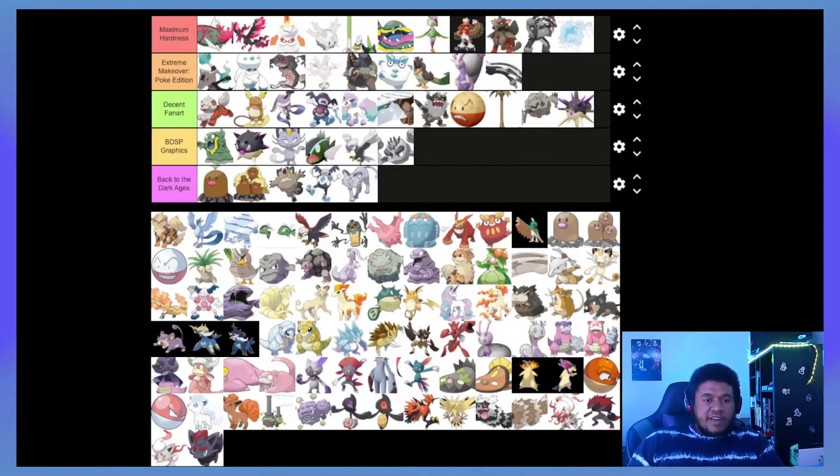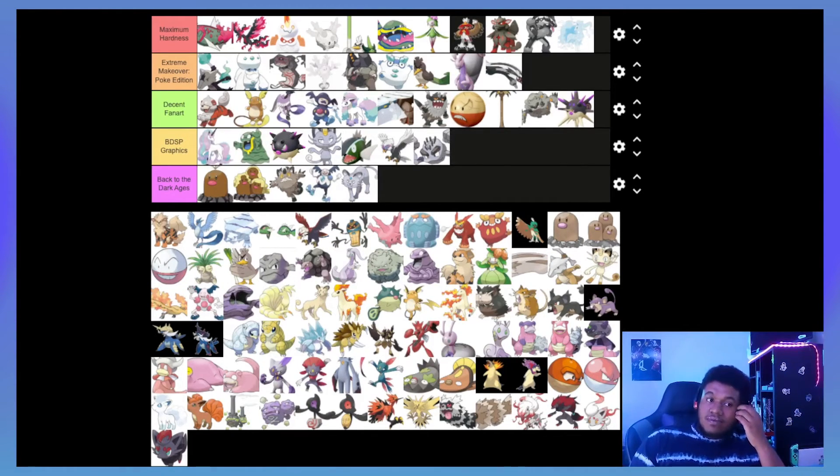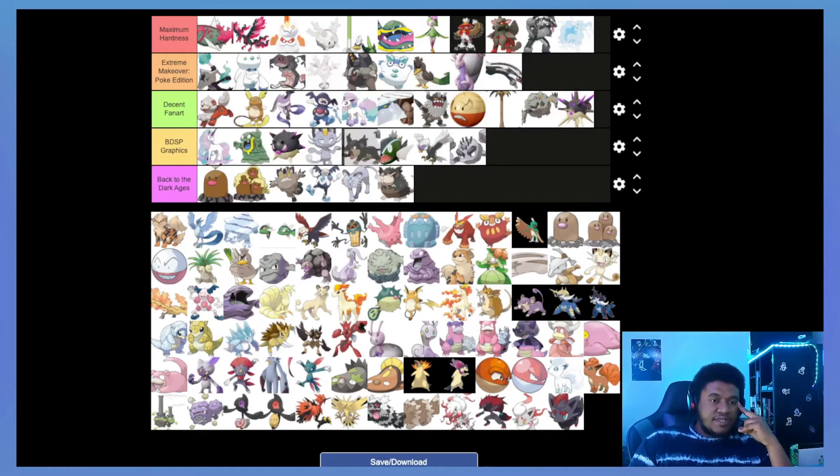You would think Galarian Rapidash would be a special attacker but it's more physical, and it's just not a very good Pokémon overall — it gets outclassed by literally every other physical Psychic or Fairy type. And Alolan Raticate is going into the bottom tier, no discussion needed. Alolan Rattata actually had some potential — they could have done something really interesting with it, it was fun to fight against. I'll put it in mid BDSP Graphics — it just doesn't really stick out a lot.